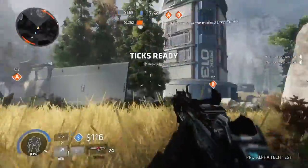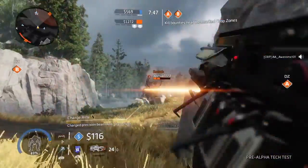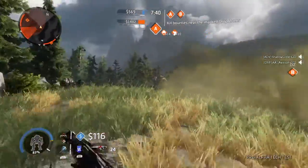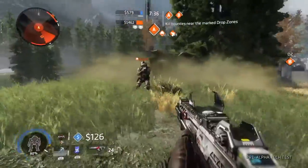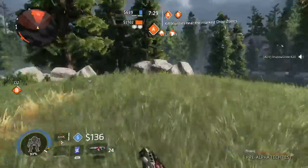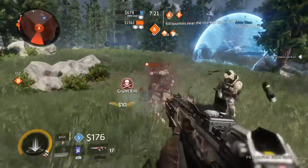Every single time you die, you lose money. That's how it works. Right now we are losing. The grunts are pretty easy to kill — they're just there so each team has a chance to get money instead of just a back-and-forth battle between the players. Something different.